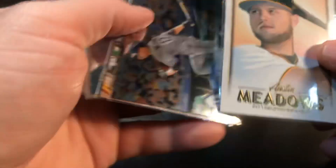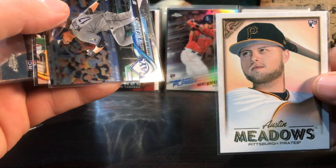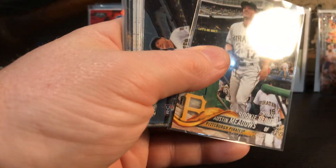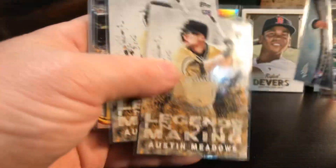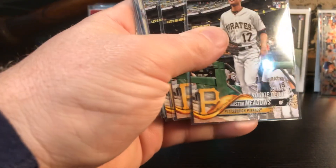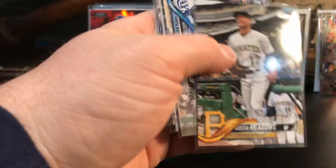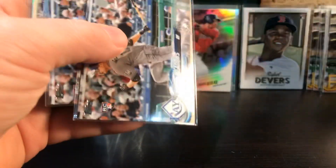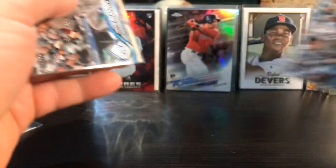There are some pretty cool cards in here. Austin Meadows - I like him a lot. Of course he's on the Rays now, they're my second favorite team. Picked up a bunch of his stuff cheap. Austin Meadows cards - I'll take him on the Rays all day long. Just a bunch of his stuff.